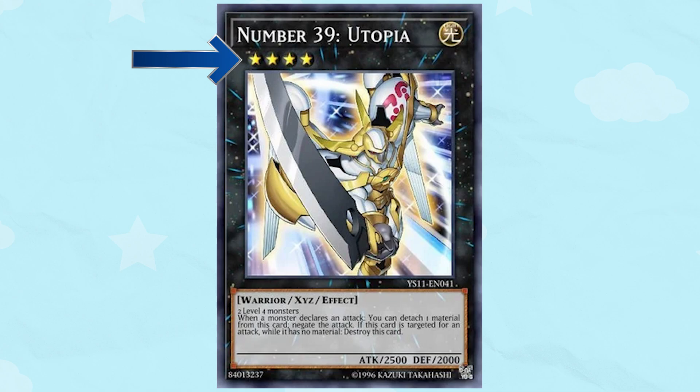Which means a monster like Number 39 Utopia is a rank 4 monster, not a level 4 monster, because it has 4 stars.